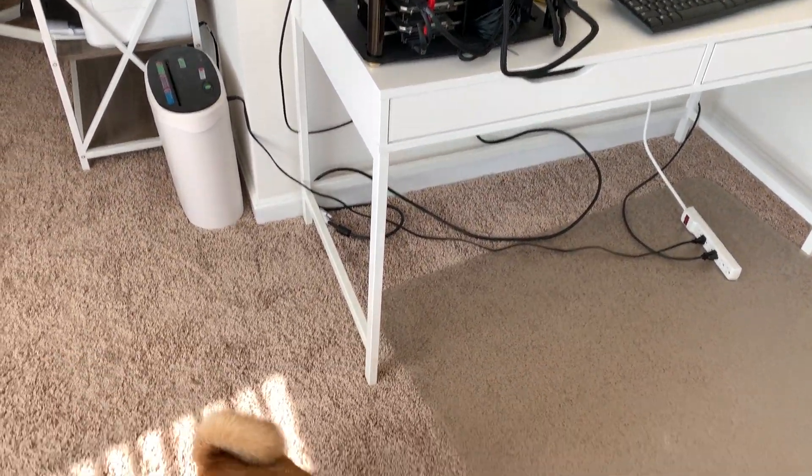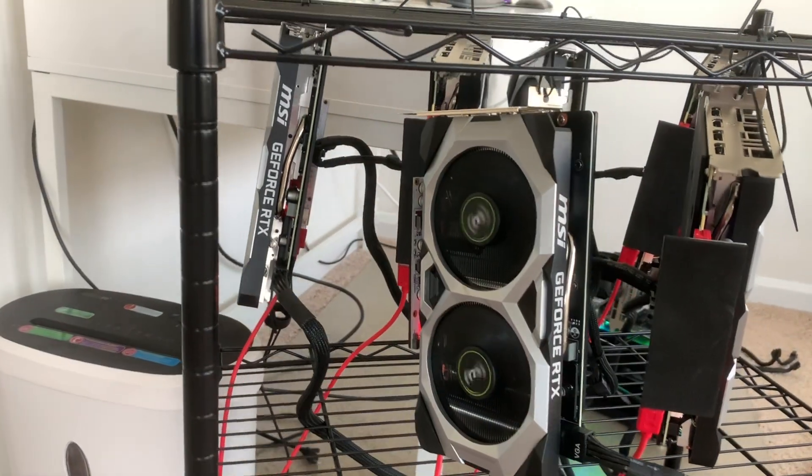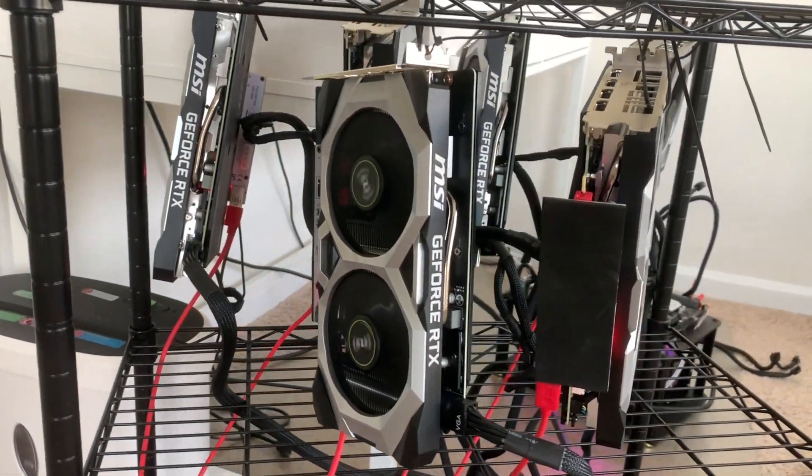You're trading luck and variance for stability. If you're just one person with one miner while others have 10, 20, 50, or 500 miners, they'll find many more blocks much more consistently. On a network like Bitcoin today, with just one miner, you may never find a block — but if you did, it would be equivalent to winning the lottery.